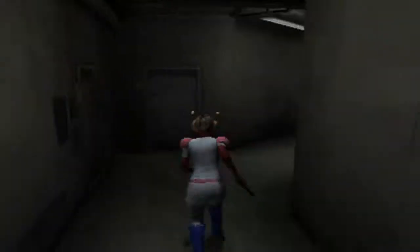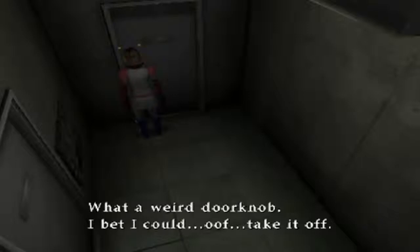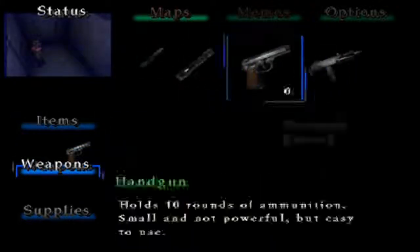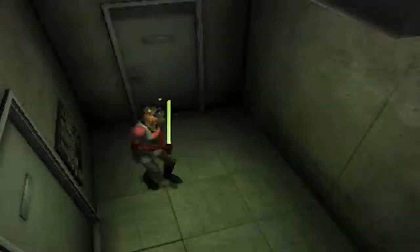I'm just laughing at this. Oh my god, I forgot how great it was. Okay, here we go. What a weird doorknob. Take it off — got the beam saber. Let's equip it. Yeah! Shining sword.